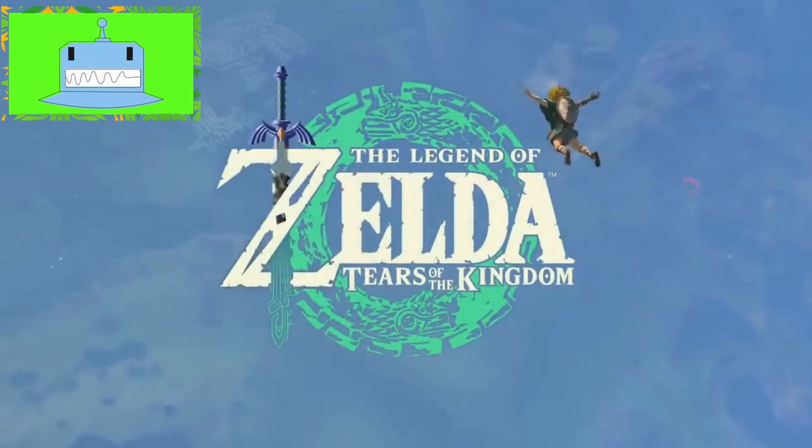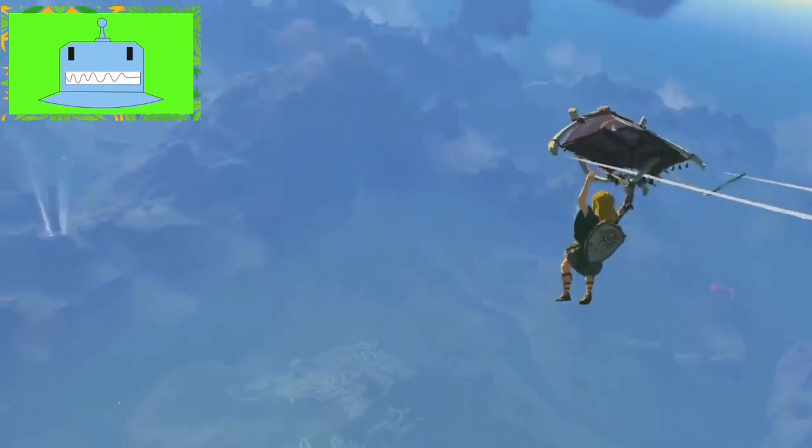So, how exactly can Link upgrade his energy cell? Well, it's a three-step process that we'll explore in detail. Let's break it down.